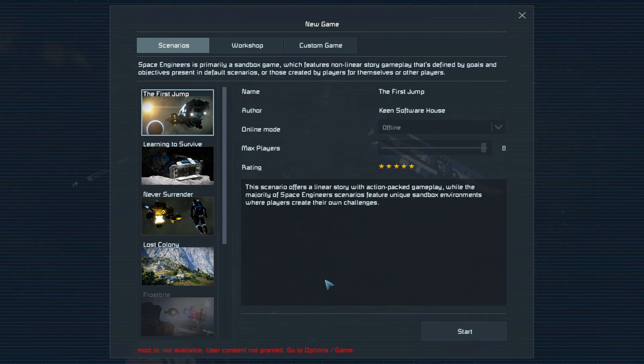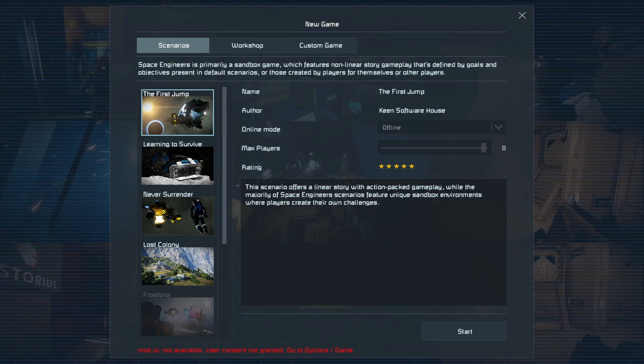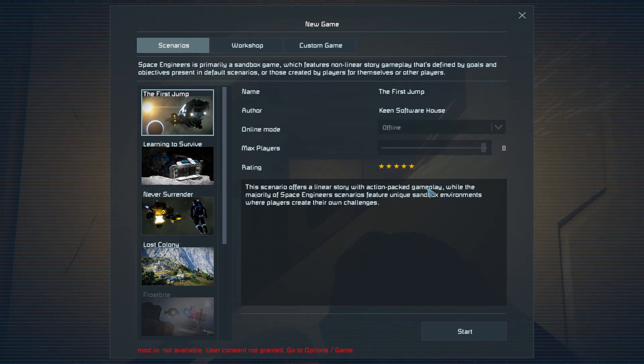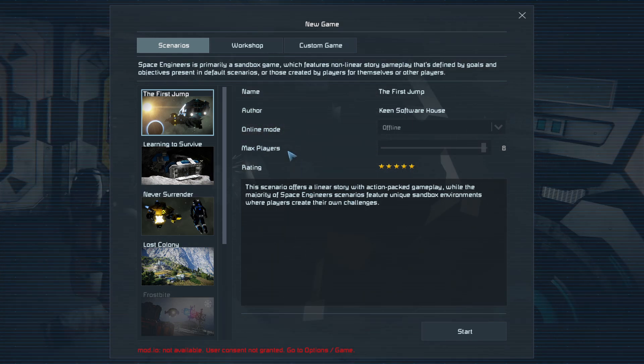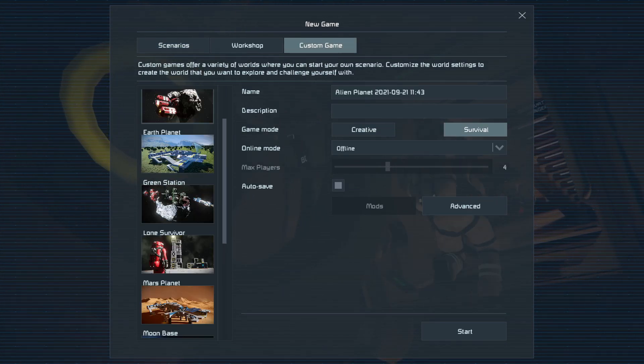What's going on everybody, welcome back to another episode of Space Engineers! I am so excited to jump into this. We played through the first jump in the last video - if you guys missed it, go check it out. It's basically just a linear scenario with a linear story and action-packed gameplay, so it got me familiar with some of the controls. However, in today's episode is the start of something special.